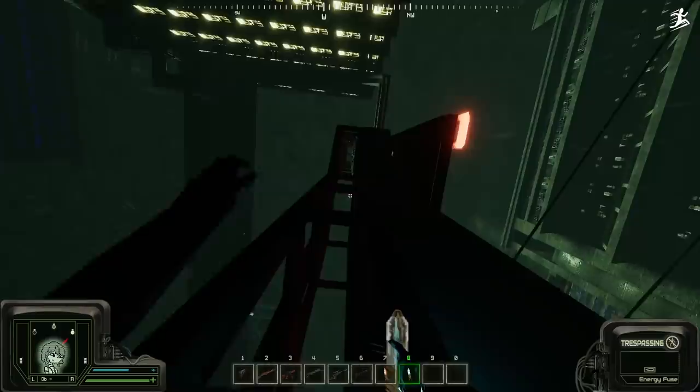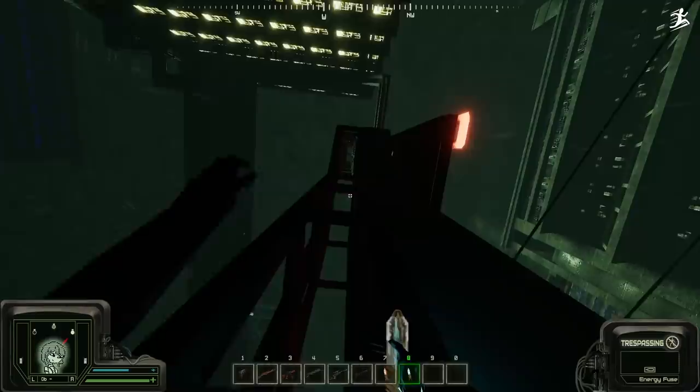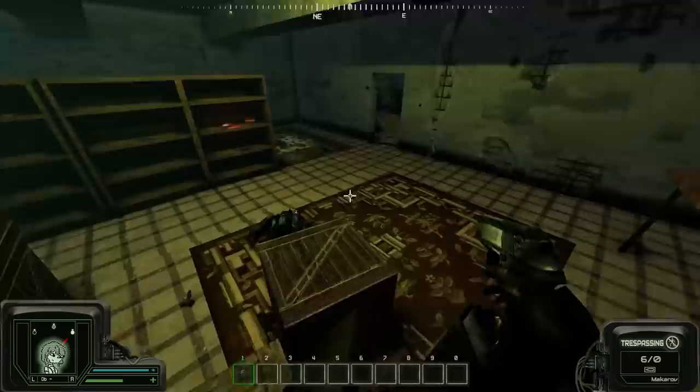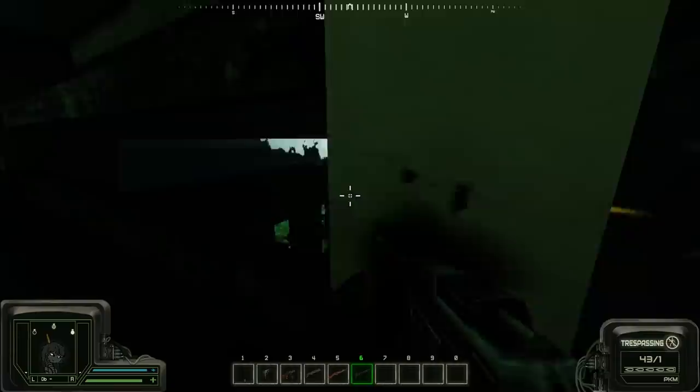When you aren't unloading enemies' guns to reload your own magazines, you'll have all sorts of ways to get things done. Weapon dealer not giving you a good discount? Gaslight, gatekeep, and then girlboss your way into their back stock through a hole in the wall, and then when they ask you to stop, give them some of that 9x19mm grind set to show that you earned this. Are there too many dudes hanging around? Hippity hop across the rooftops and find some cool guns along the way. Also, Marie says 'hop' whenever she jumps.